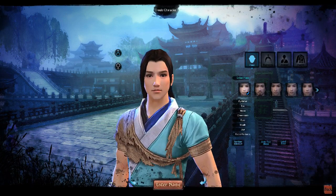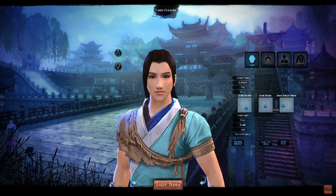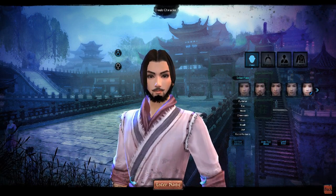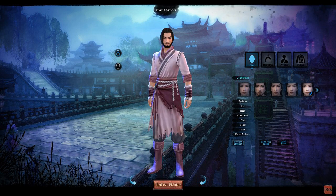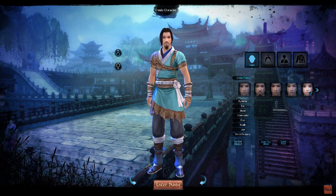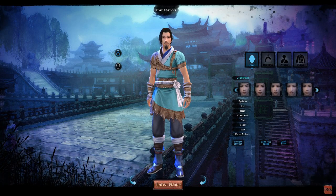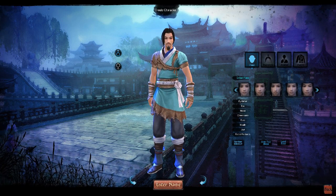This is the character creation screen. You can mess around with this, you can pick a face. I'm just going to randomize this thing, make this guy look weird. That beard is baller though — we're not going to get the beard, so we're going to move on.